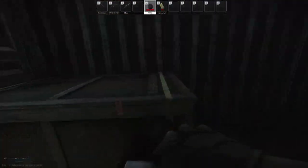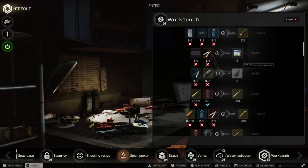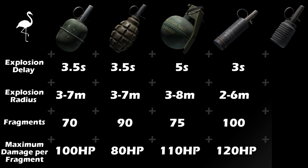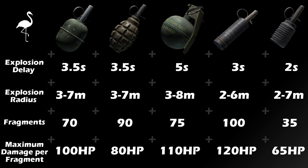Which leaves us with our final grenade, the VOG-25 Kadapko grenade. This grenade cannot be purchased through traders by any means, but it can be crafted in Workbench level 1 using 5 40mm VOG-25 rounds and 5 UZRGM grenades, crafting 8 VOG-25s in 1 hour and 40 minutes. The VOG-25 has the shortest explosion delay at 2 seconds, which is incredibly useful to prevent PMCs from escaping if you have them cornered. It has an explosion radius of 2 to 7 meters, with a fragment count of only 35 and a maximum damage per shrapnel of 65 — both being the lowest of each stat among grenades.